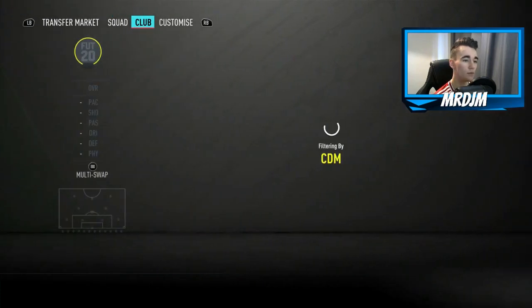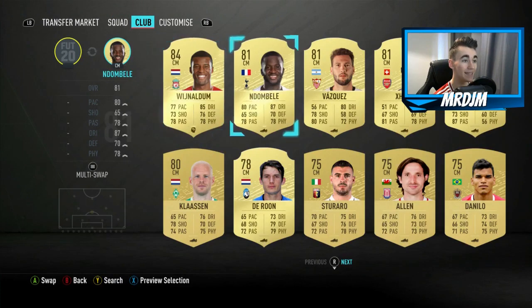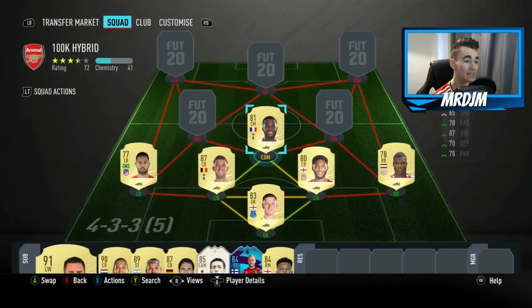Moving on to the CDM position, we have actually got a central midfielder in the 81 rated Ndombele. This guy really impressed me. I used him as the left central midfielder in-game, and going forwards this guy is great — he got me two goals and one assist in two matches. You can get his ones-to-watch by doing the start of objectives, so if you own his ones-to-watch, stick him in there; if not, just get his normal gold card. Very impressed — one of the standout players in the team.